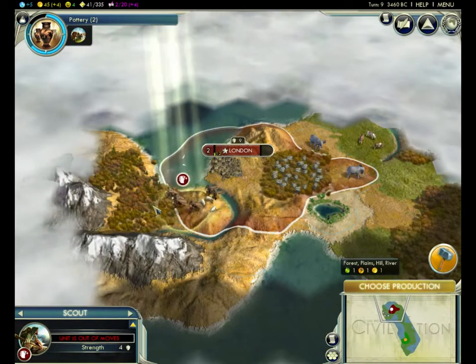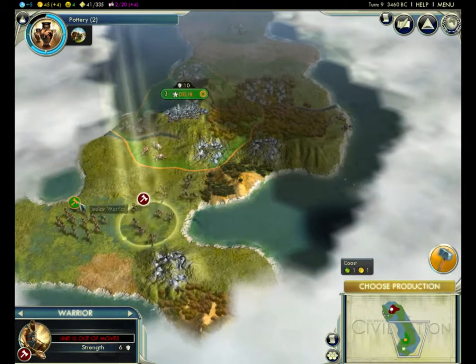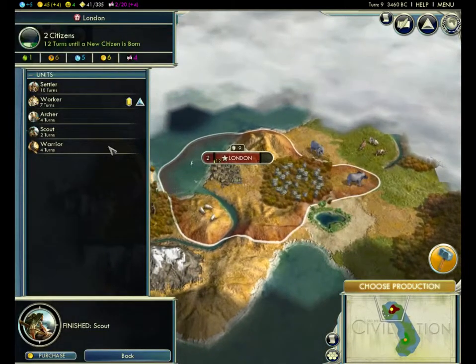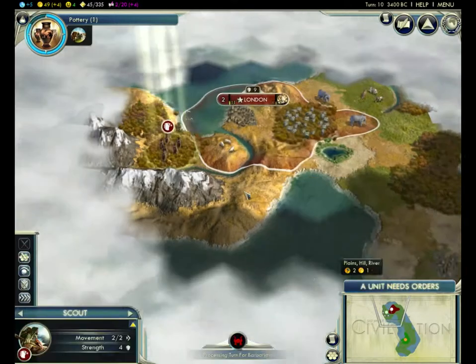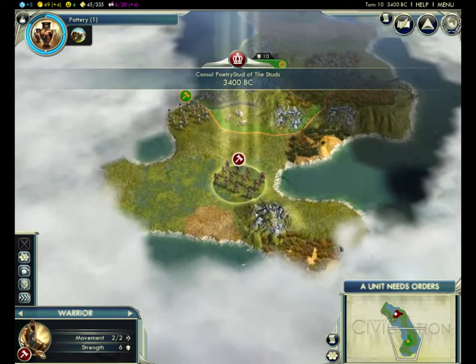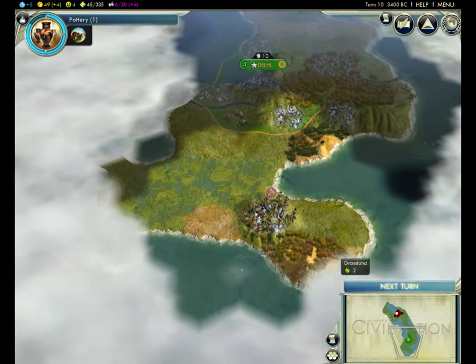There's our scout. Let's go ahead and start exploring around these mountains. There's their warrior — exploring, no doubt. Get out of here, man. Just kidding. Do Canadian people find that racist — like, is that racism for them? Looks like this is the end of the island down here. Well, we will see.